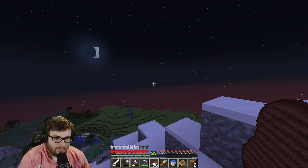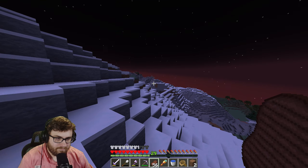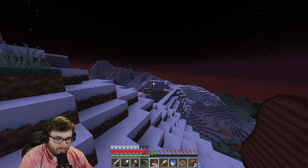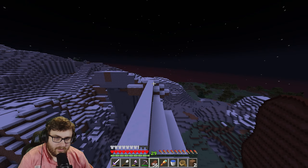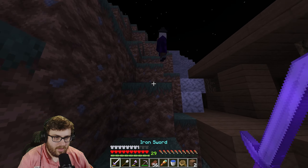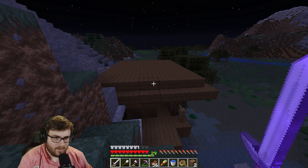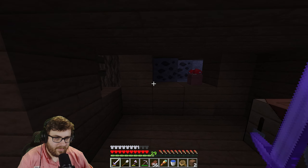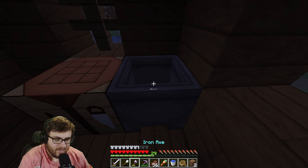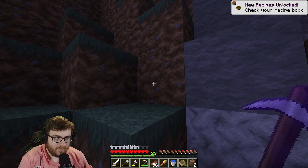I'm turning the render distance back down and just going this way since looking that direction there was nothing visible for a long way. I found a witch's hut though, so that's pretty neat. What's in the hut? Absolutely nothing. I'm taking the cauldron and the flower pot and we're leaving. We don't need this place.